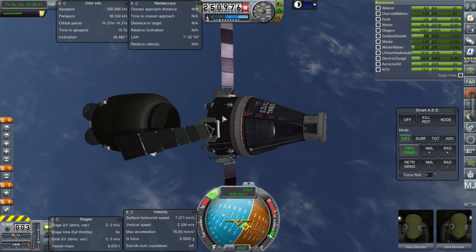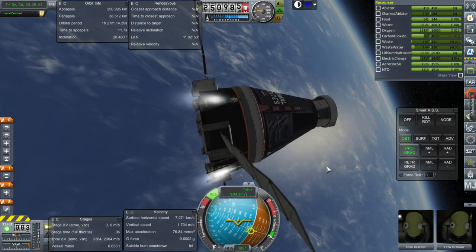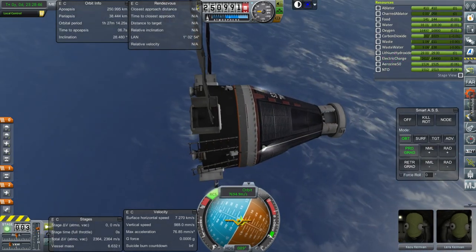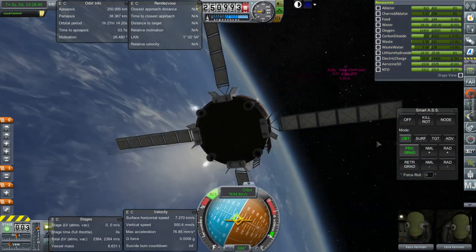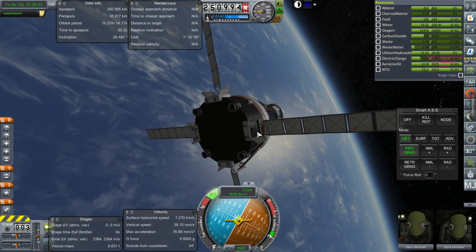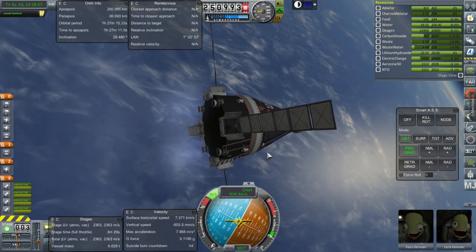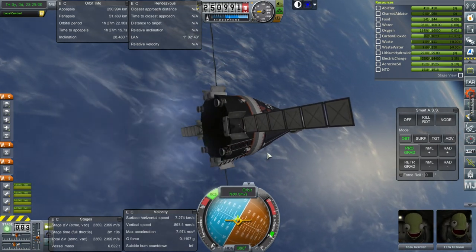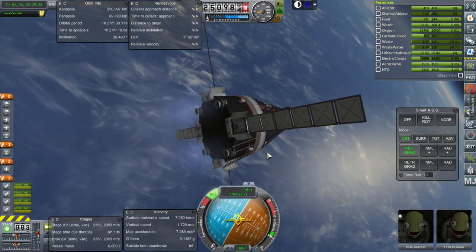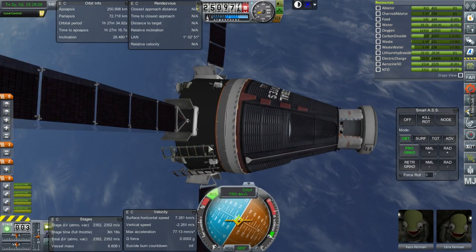We will unlock this fuel. Make sure the RCS thrusters here work — they do. Electric charge is very bad, even though our solar panels are mostly facing the sun. Igniting the engines and boosting up. Let's go for 72-ish. So, this will re-enter as well.